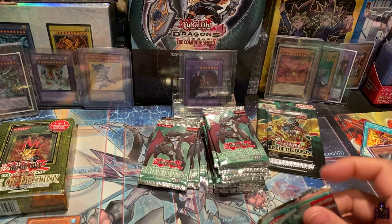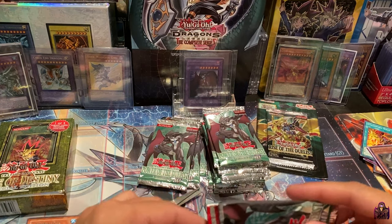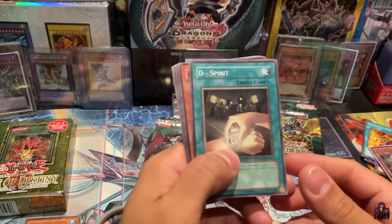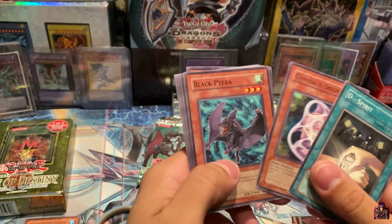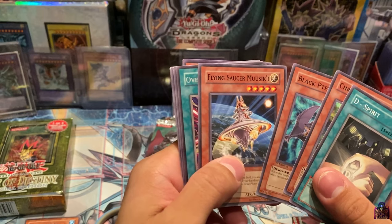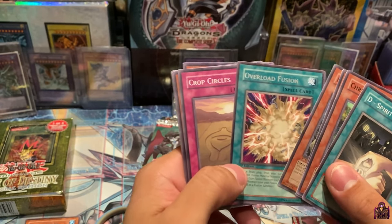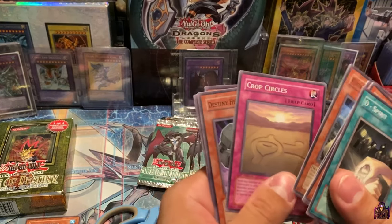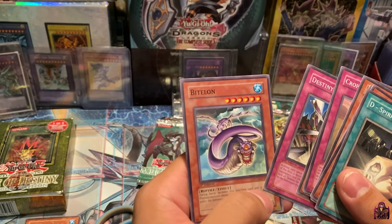I don't know why these are hard to open — I might end up cutting some cards by accident with the scissors, and that's the last thing we want to do. D Spirit, Crystallized Dolphin, Black Petra, Flying Saucer, Musiki, and Overload Fusion as our Rare — nice, I love this card for the Cyber Dragons. Crop Circles, Destiny Hero Defender, Destiny Mirage, and Bit Long.